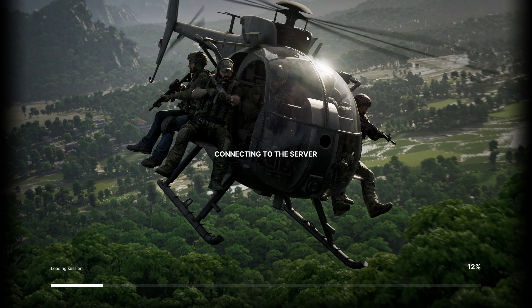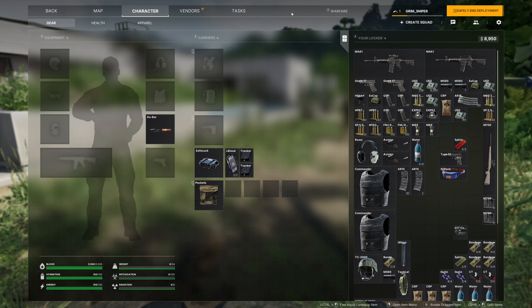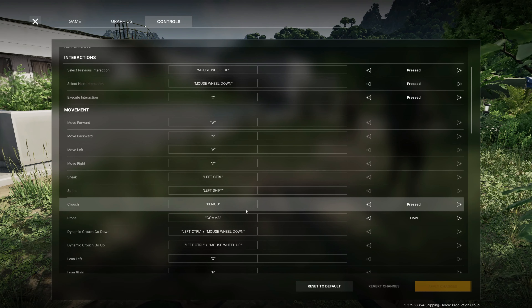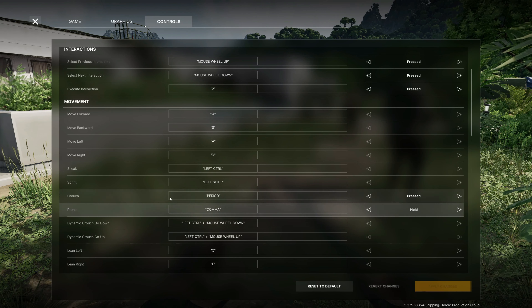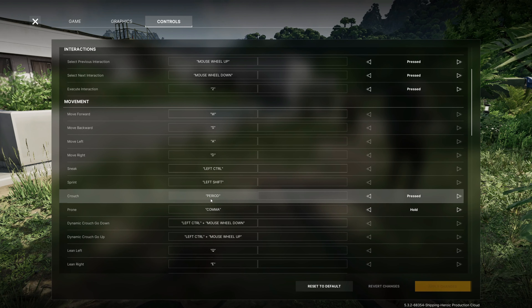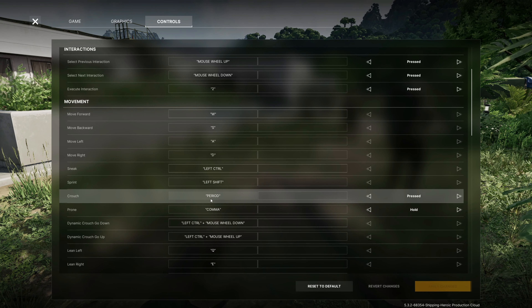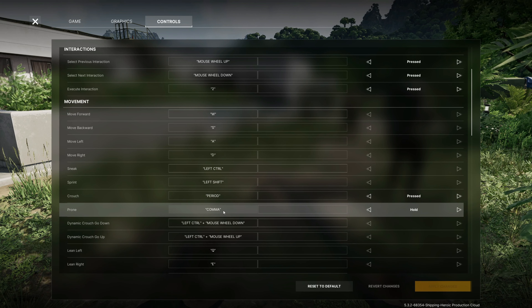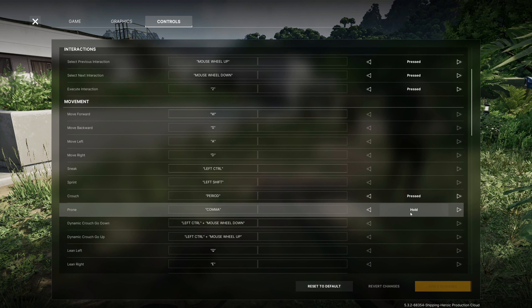Once you've done that, load into your game. But there's a couple more settings that you need to change. So you want to go into your Settings, Controls, Crouch and Prone. You just want to make sure you change those — they'll be set up as default for something else. So just make sure you change it to Period and Comma, and change that to Press and Hold.